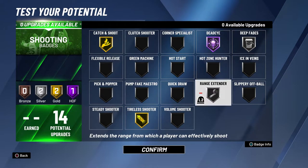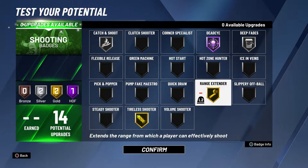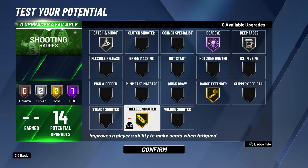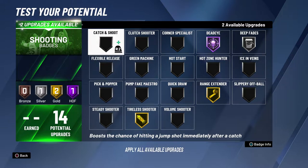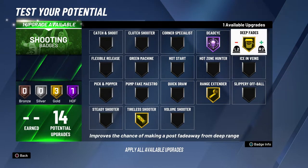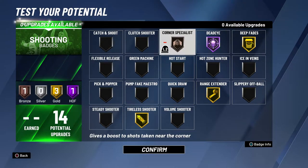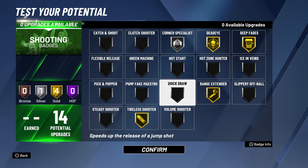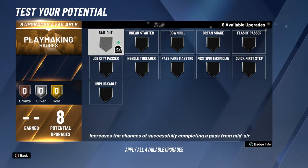That's pretty dope right there — this helps you close out, this gives you stamina. Stamina is a big part when you're shooting. Catch and Shoot is not really that much of a factor on this game, so you don't necessarily have to worry about that. I would probably put Corner Specialist on — that's a GG right there, that's good. So 14 shooting badges is what we're getting, and 8 playmaking badges.